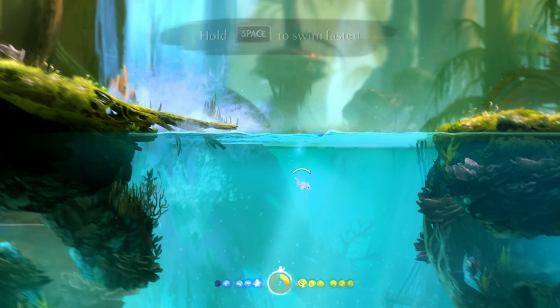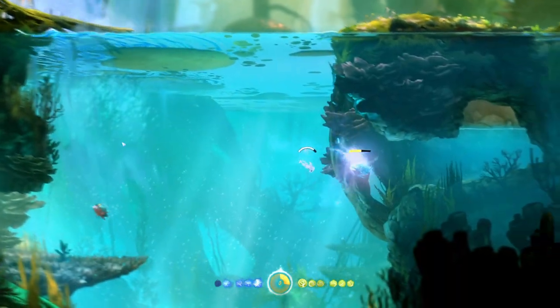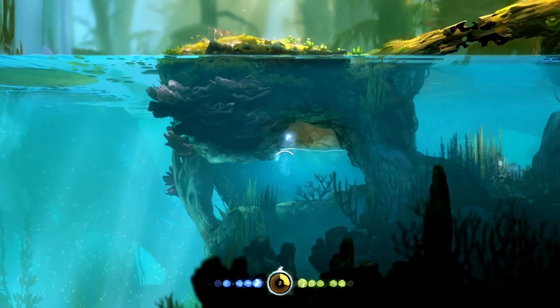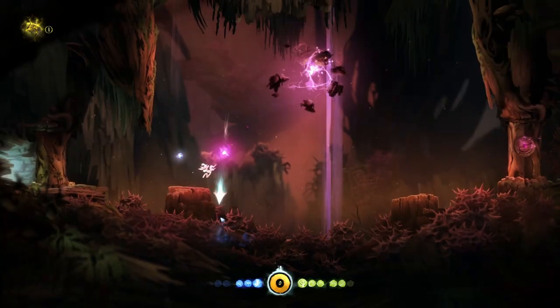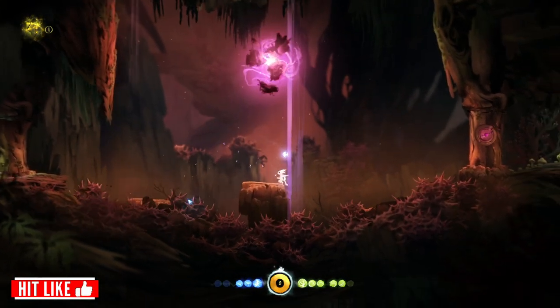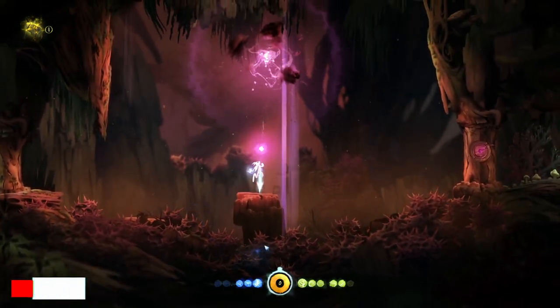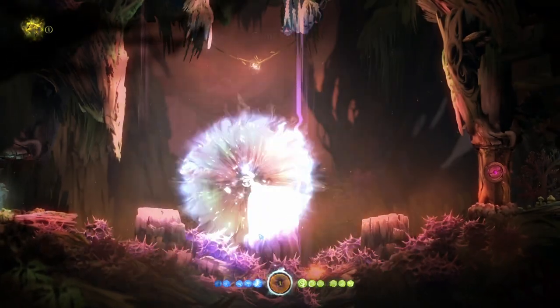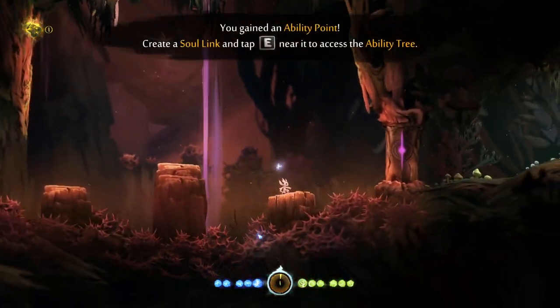Utility skills aid Ori in survival and defense, and include abilities such as dashing through the air, breathing underwater, jumping multiple times, and reducing incoming damage. Efficiency skills make for an overall easier journey, providing many quality-of-life upgrades. They include abilities such as automatically attracting and absorbing pickups, increased health and energy, and heightened senses.